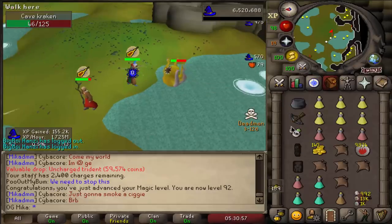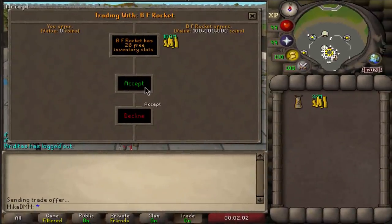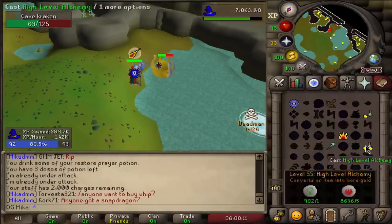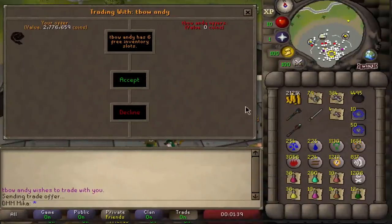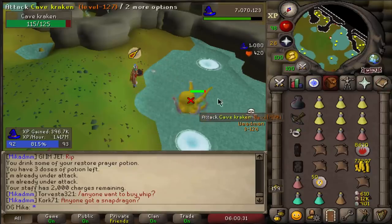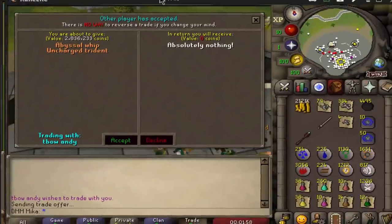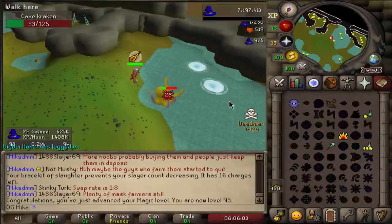We got ourselves a deal with another streamer — BF Rocket is offering us 100 million, and we will give him a Trident and a Whip, so we gave a little bonus but I think it's fair for both of us. Here we have him on the other account, we offer him a whip and a trident. We confirm 100 mil OSRS GP — we are now 100 mil richer. We confirm an Abyssal Whip for a Trident. Very nice — I wish you best of luck.